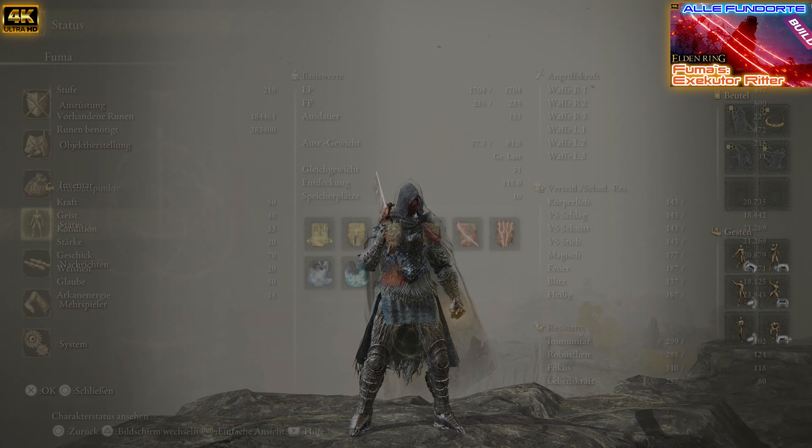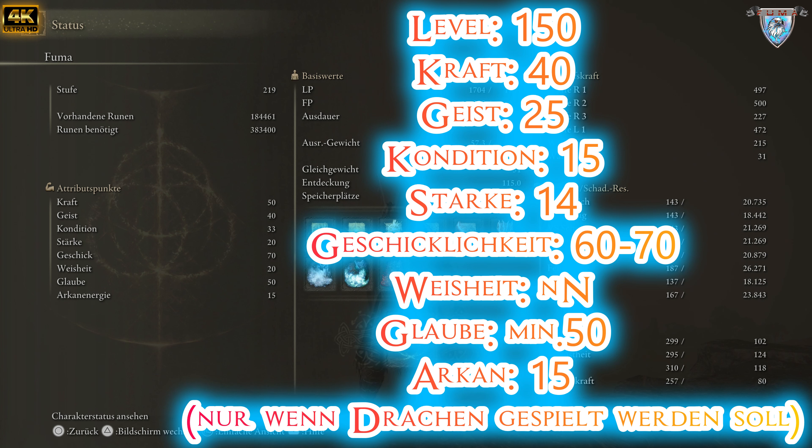Jetzt gucken wir uns aber mal die Skillung an. Bei Level 150 braucht ihr: Kraft 40, Geist 25, Kondition 15, Stärke 14. Dann natürlich Geschick — Geschick muss hoch sein, sollte so bei 60 bis 70 sein, so in der Drehe.